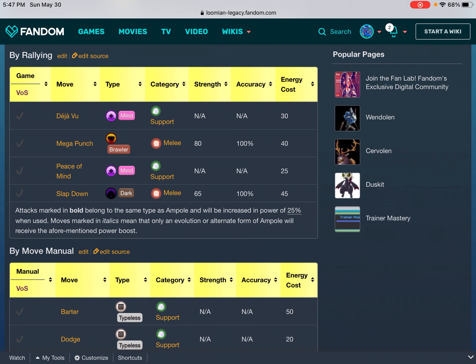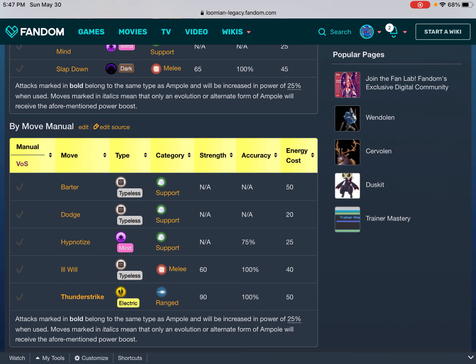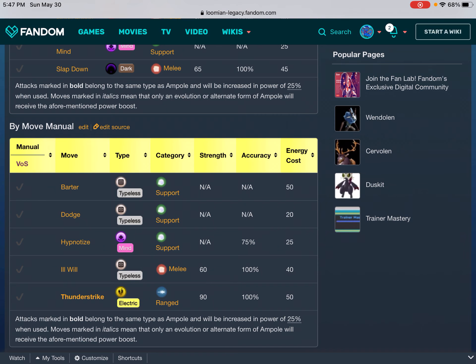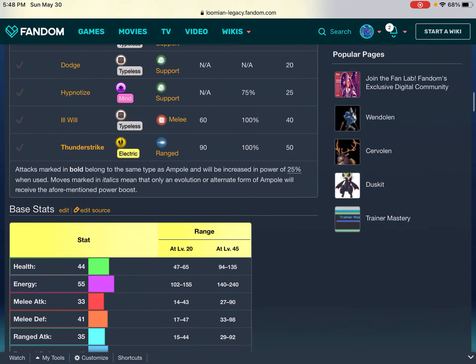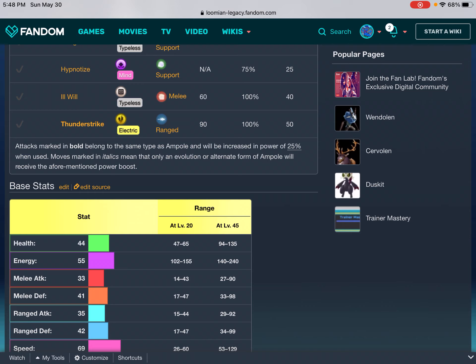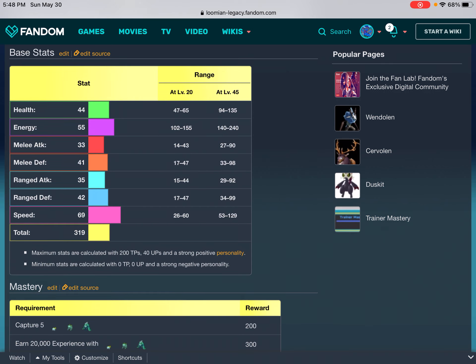By rallying: Deja Vu — Mind, Support, N/A, N/A, 30. Mega Punch — Brawler, Melee, 80, 100%, 40. Peace of Mind — Mind, Support, N/A, N/A, 25. Slap Down — Dark, Melee, 65, 100%, 45. By move manual: Barter — Typeless, Support, N/A, N/A, 50. Dodge — Typeless, Support, N/A, N/A, 20. Hypnotized — Mind, Support, N/A, 75%, 25. Ill Will — Typeless, Melee, 60, 100%, 40. Thunder Strike — Electric, Range, 90, 100%, 50. Moves marked in italics mean only an evolution or alternate form of Ampoule will receive the aforementioned power boost.